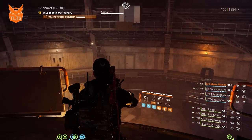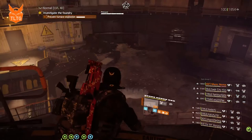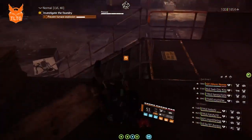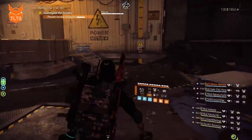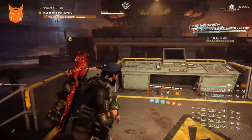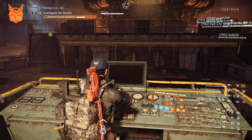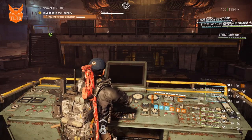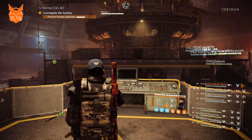Once the boss has been shot off the turret and killed, and Diag says they have the key, you will jump down, call a color, and run to the console. For this example we will call yellow, drop our decoy to help with the adds, go to the console and press the button. Once that is finished and all three consoles have been pressed, the encounter ends.